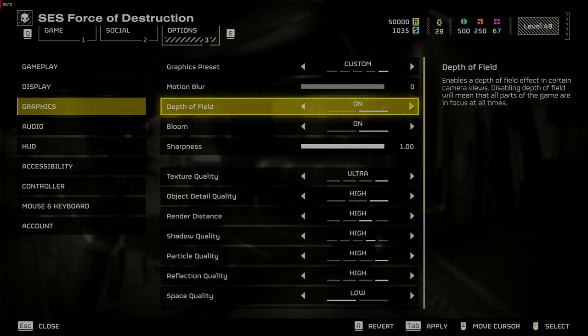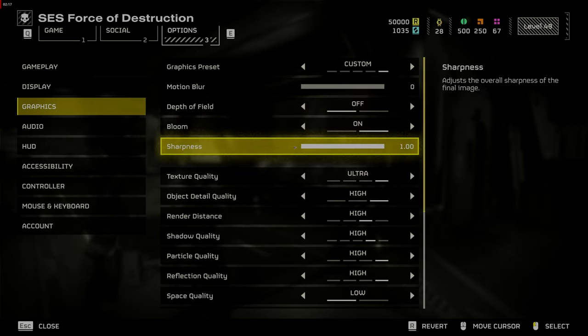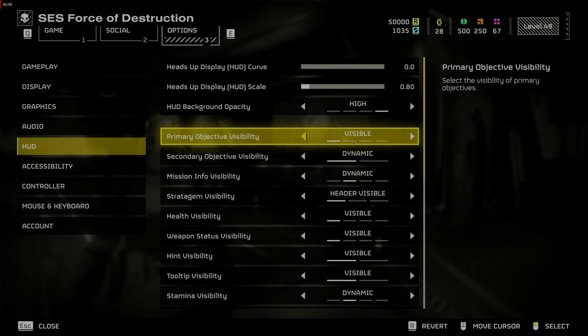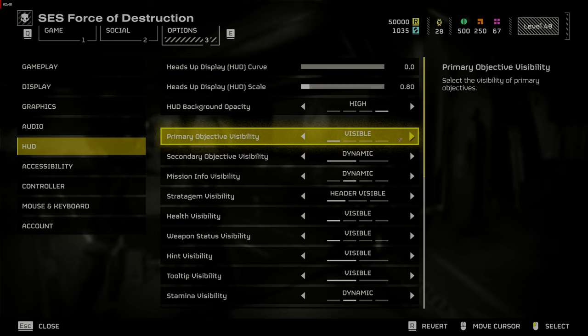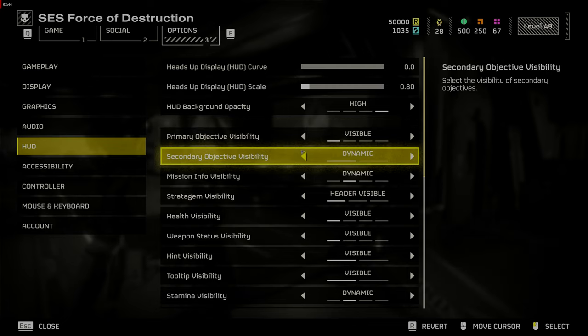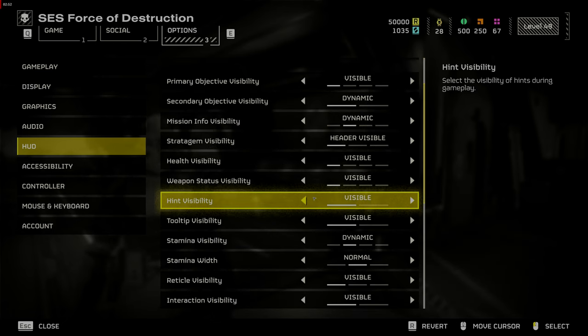Then go to HUD. Set Primary Objective to Visible, Reticle Visibility to Visible — this will allow you to aim in third person. Set Sample Count to Visible. Set Player Marker Visibility to Visible, which will help you avoid friendly fire. Turn on All Compass Markers, and this will make call-outs with your team easier.